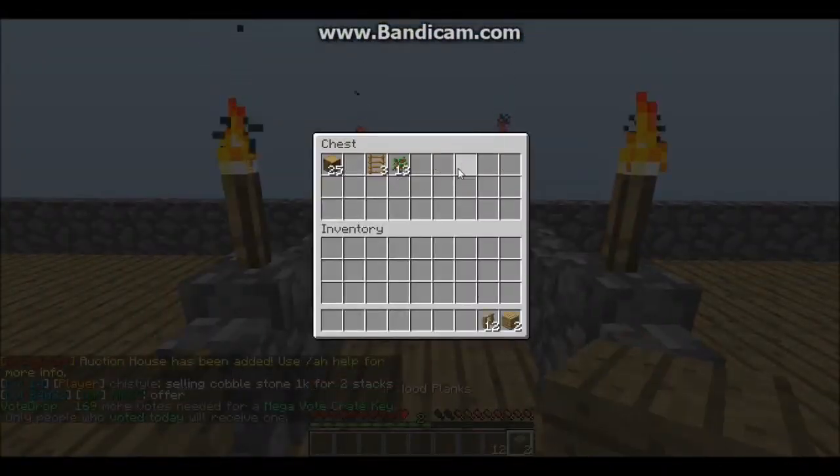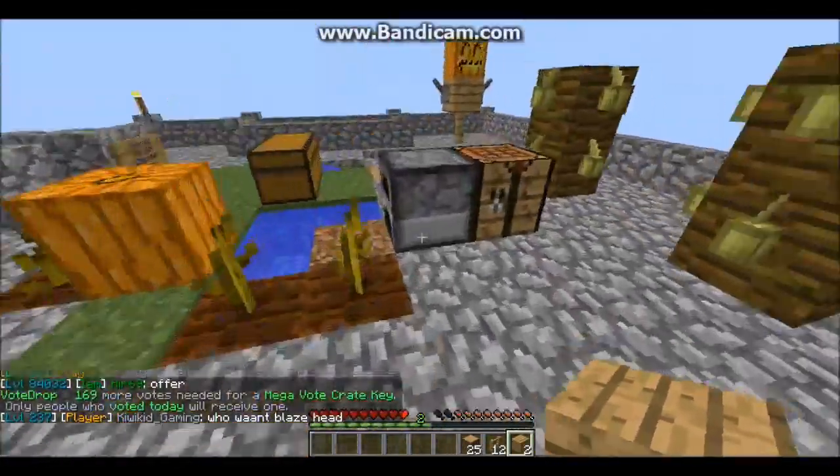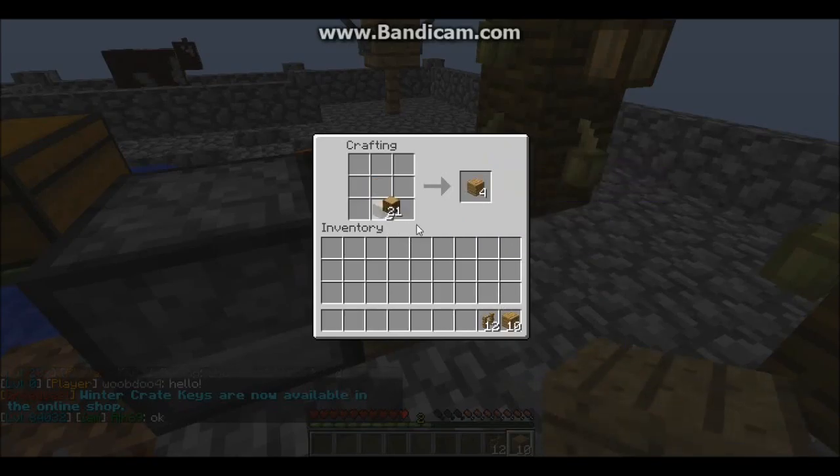We may need to make an axe. 16 melon slices go for 32 dollars, and eight cocoa beans go for 16 dollars.